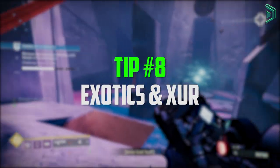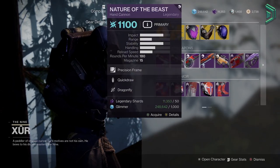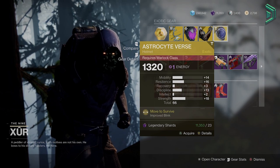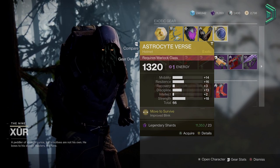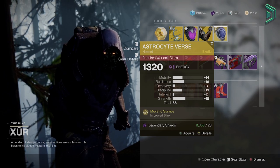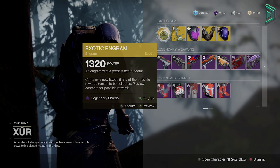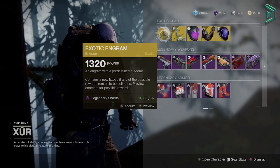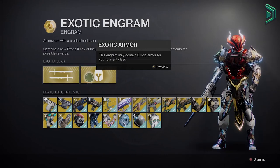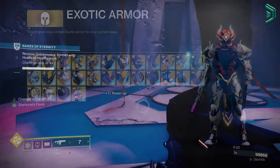Tip number 8: Exotics and Xur. Make sure to visit Xur every Friday when he arrives — he'll be at a different location each time, and there are plenty of Xur location videos out there. Xur sells old armour, legendary weapons, and exotics. He also sells high stat exotics, so definitely grab them if it's the right stat for your builds. He sells an exotic engram, and you can use an exotic cipher on it after buying the first one for shards — you can buy 2 per week across your account, and they'll give you an exotic you don't currently own from past years.